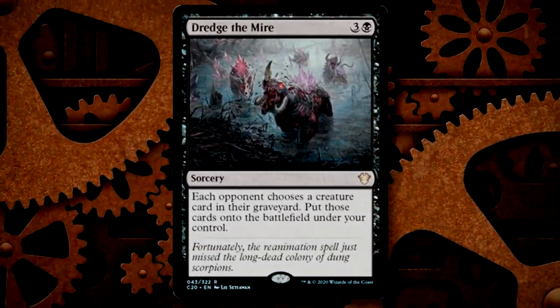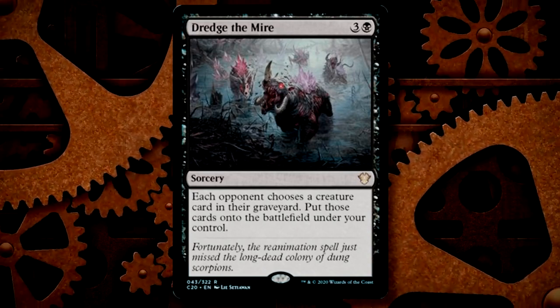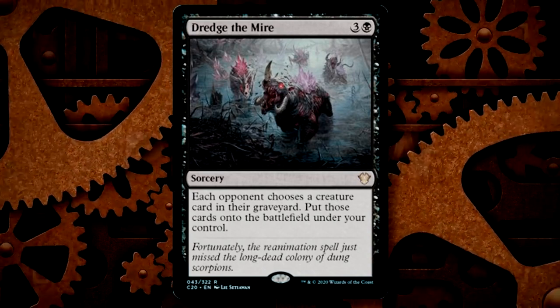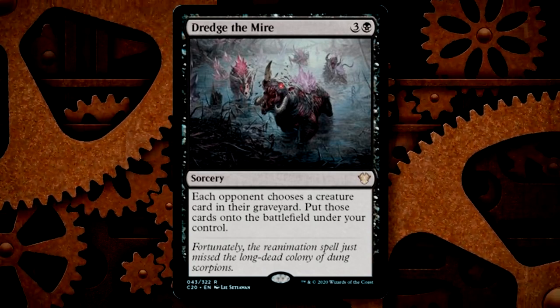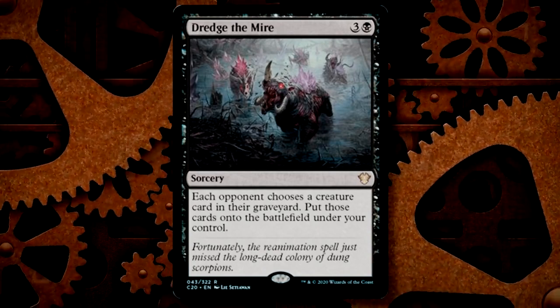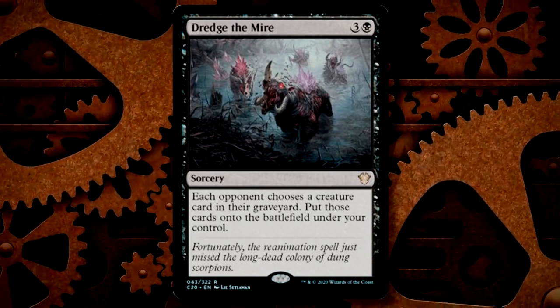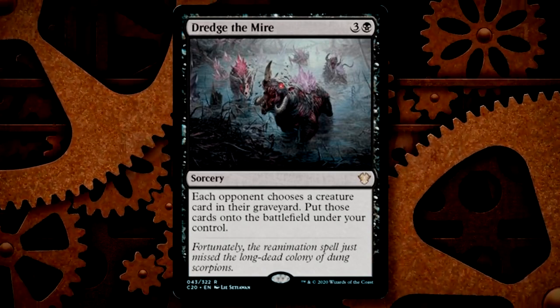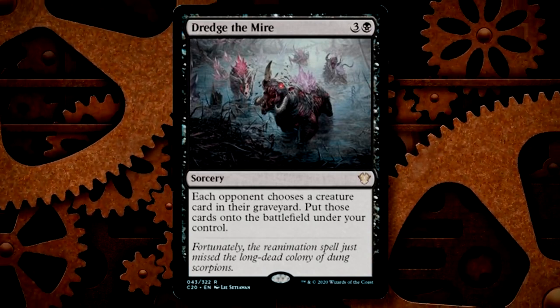Dredge the Mire comes in at number 3 and I misread this — I didn't notice the part where it says that those creatures chosen get to come into play under your control. Granted, most opponents will aim to give you whatever the worst creature in their graveyard is, but sometimes they won't have a real good option and you'll end up with a relatively good quality reanimation target. It's a multi-creature reanimation spell for 4 mana and I think that in itself is worth it.